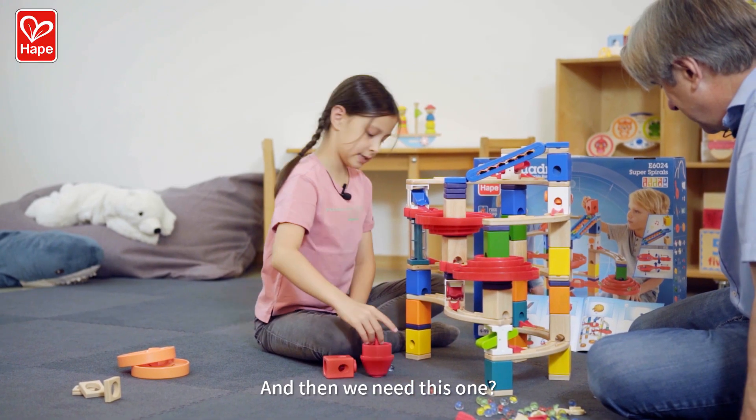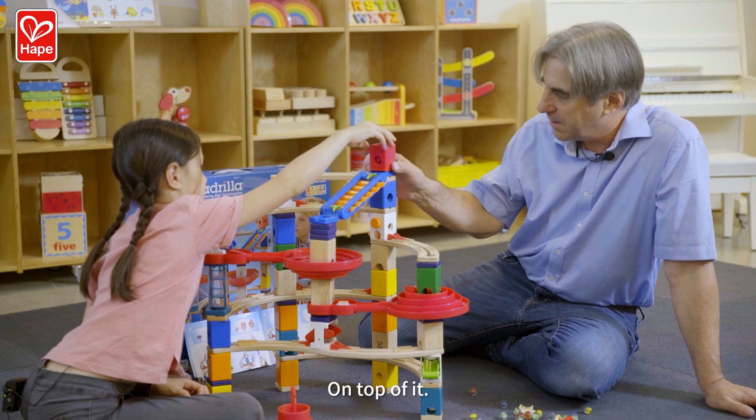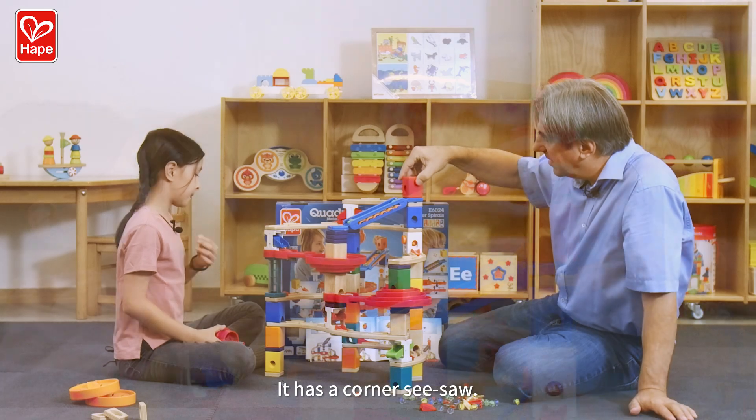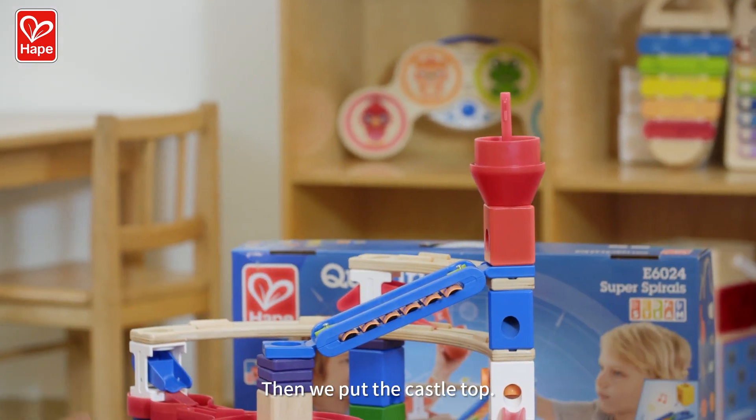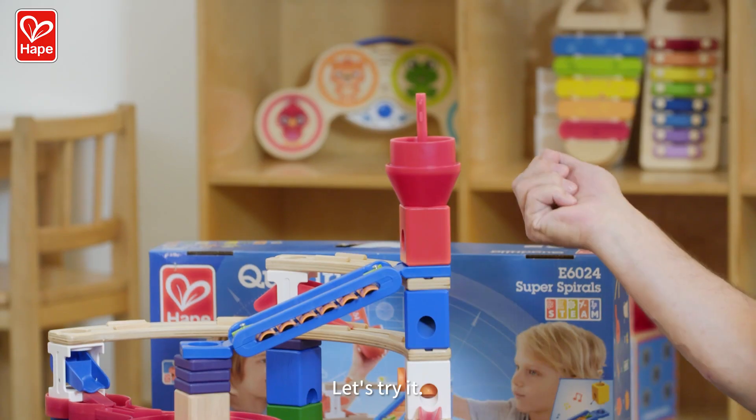And then we need this one on top of this. This can go to here or to here, you see? You have a corner of the seesaw. There we put the castle top. I dropped a few marbles to your side. Let's put them in the top. Let's try it.